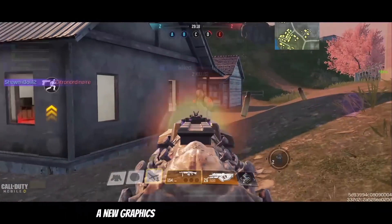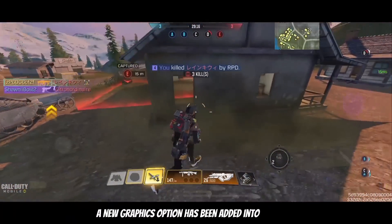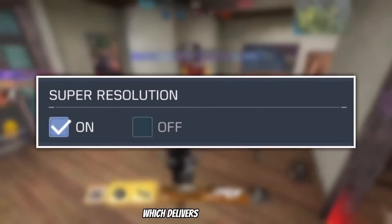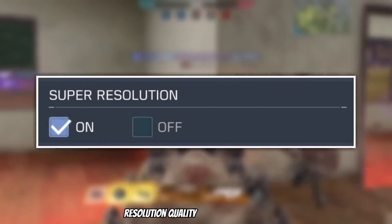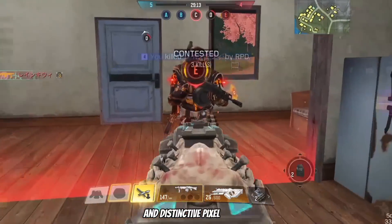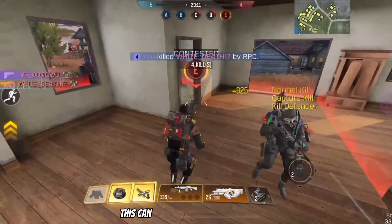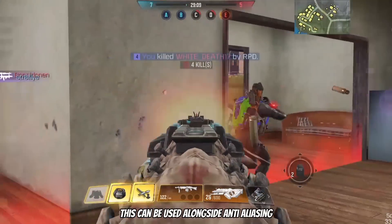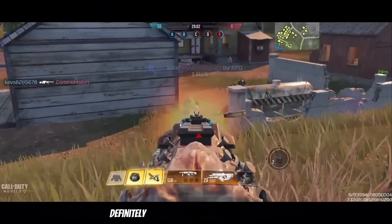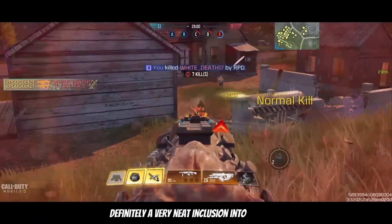A new graphics option has been added into the game known as Super Resolution, which delivers a near-native resolution quality gaming experience with super high quality edges and distinctive pixel details. This can be used alongside anti-aliasing to boost the graphical quality even further — definitely a very neat inclusion into the game.